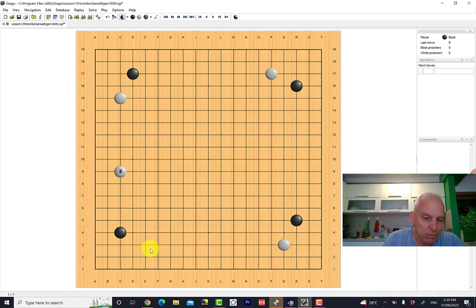White is saying: okay black, you can make this corner enclosure if you like, either by playing here or here, but the wall formed by this corner enclosure is naturally looking in this direction. The fact that white is playing here somehow reduces the value of this move for black. It's a subtle thing, and it's also a very large extension from this stone here — so white is mapping out some territory on this side.